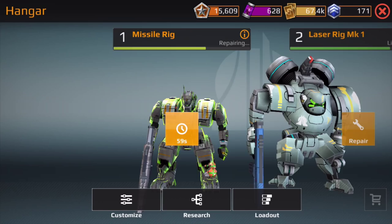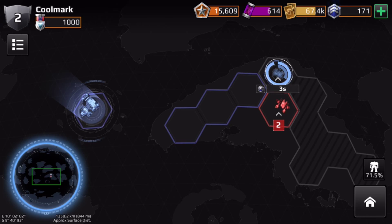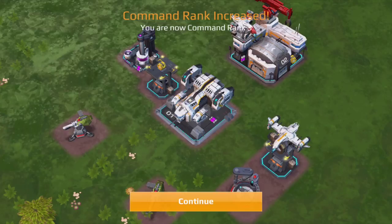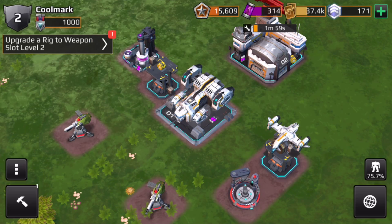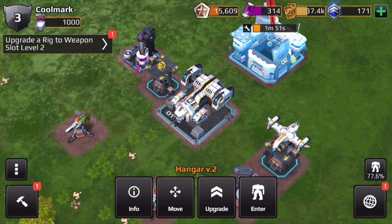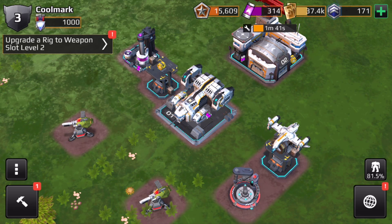When you get back to base you can repair your bots. Here's where everything happens at your base. I have the command ship which is basically like the town hall, and then the hangar — they kind of serve the same purpose. And then I have my credit stock.